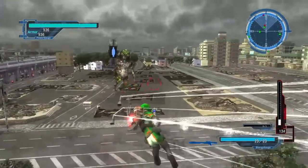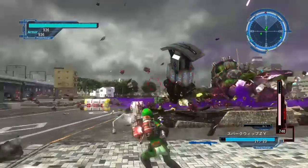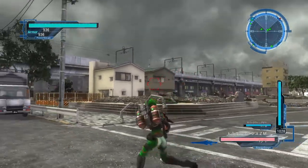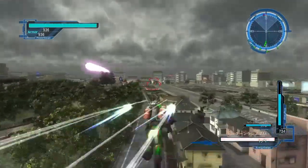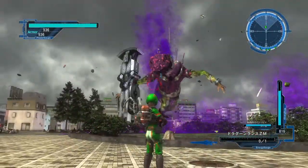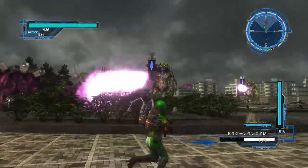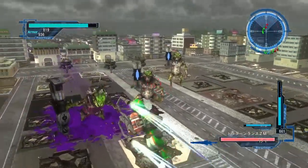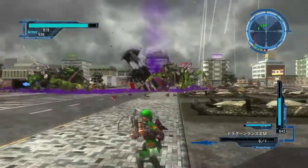All right, let's switch over. This one you have to charge it up. This is our lance weapon — the Dragonlance ZM. As you can tell right there it's got a good range on it. I caught him in the arm and it still took him out. Got him in the leg and it still took him out.